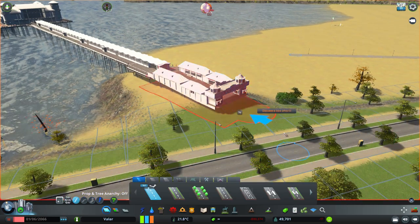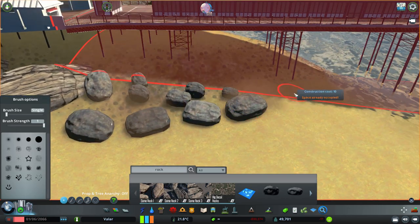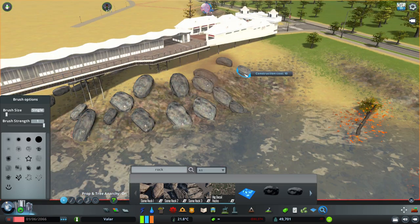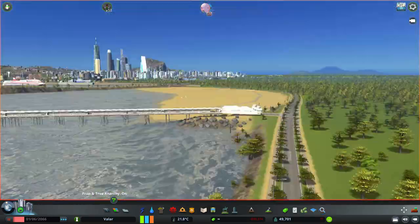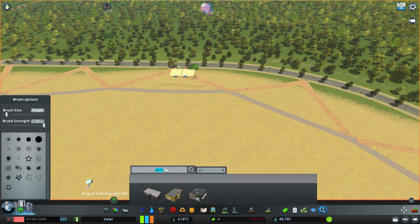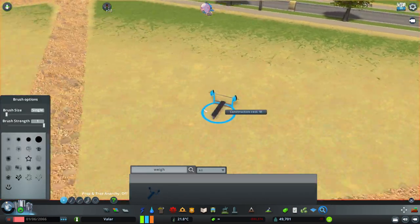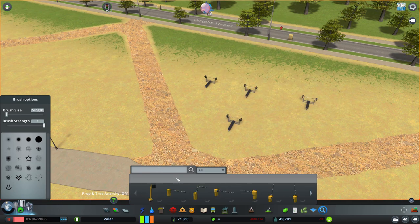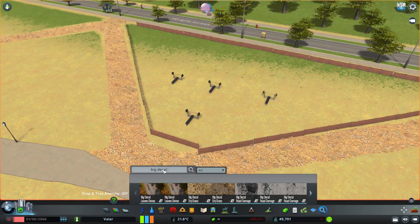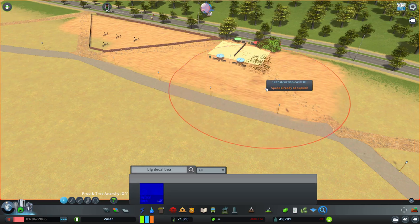I found this really awesome pier asset called the Grand Pier V2, if you want to search for that. It's really cool — it reminds me of Brighton Pier a little bit, without the amusement park, since we've already got one of those in the city. I just wanted to have it a bit raised up at one end of the beach, and to make it look a bit more natural, I put loads of rocks underneath it. I also added a little beach gym — I only had these weightlifting bench assets, so I used those. And you might have seen earlier, I put down some beach volleyball parks as well, just to add a bit of something extra to the beach.